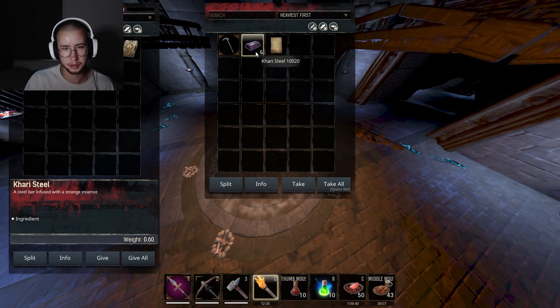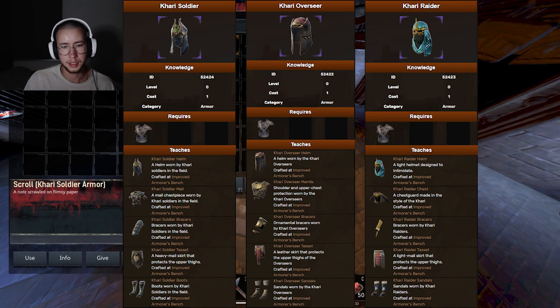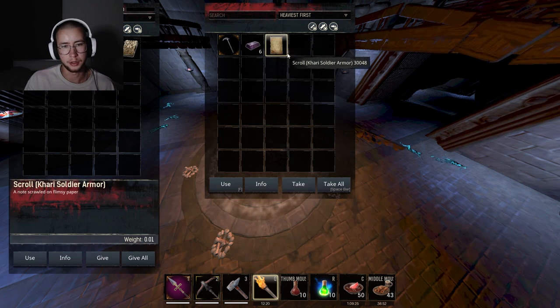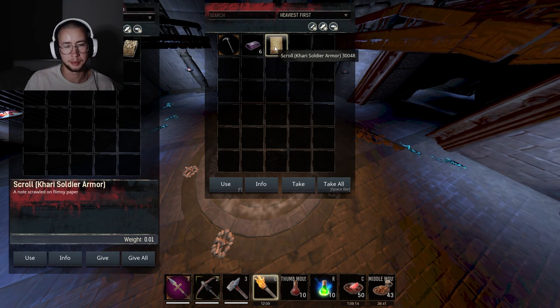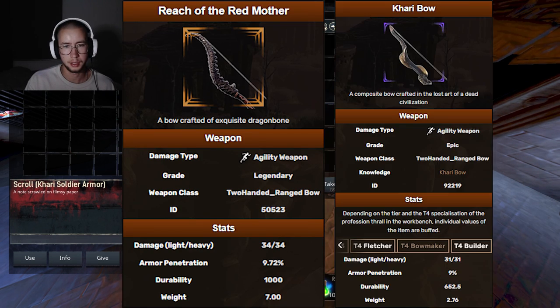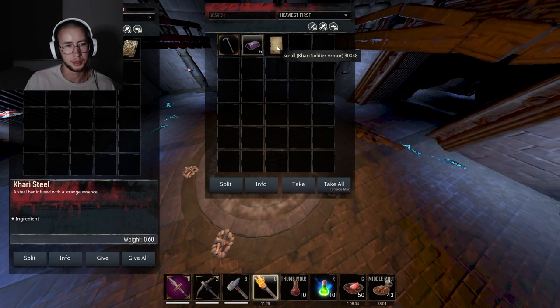But you will get Kari Steel guaranteed, and you are guaranteed to get one of the Kari recipes. The goal of this dungeon, by running it multiple times, is to get the Kari Weaponry recipe, which is going to unlock the Kari Bow — the best craftable bow in the game, and also better than most legendary bows. The only legendary bow that outperforms it at the moment is the Reach of the Red Mother, which is really hard to farm. With a bow maker this is going to be your main go-to bow, and with a precision carpenter bench it's going to cost you 10 Kari Steel per bow.